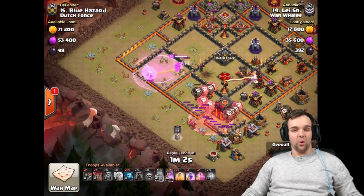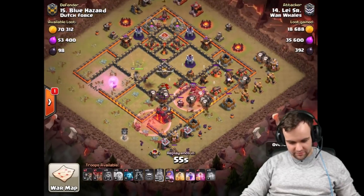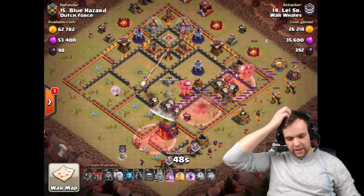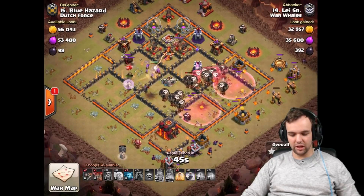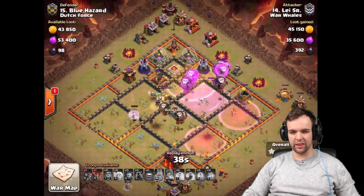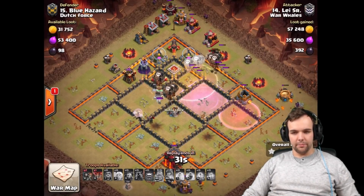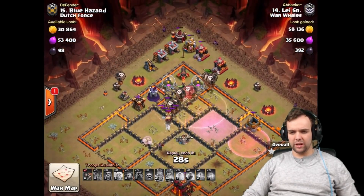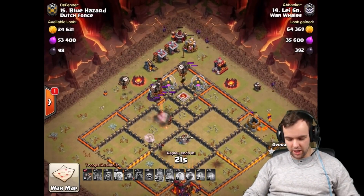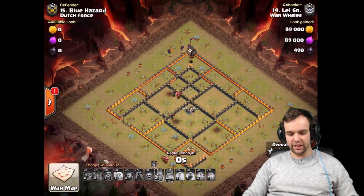Let's scroll over here and watch Velvi's lalo as he makes his way in — beautiful queen charge. The queen even gets the second inferno tower out of the base, and the lalo absolutely crushing through it as well. Very nice attack. Whenever you face clans from fair play war clans, most likely bases are going to get rerun, and somehow we have some people who are actually pretty good at finding those spaces. So I think that helped out this time, but still a very good execution and a nice raid by Velvi.